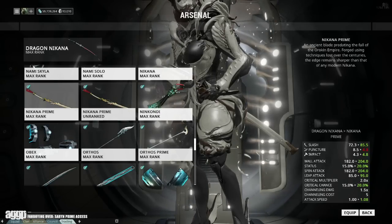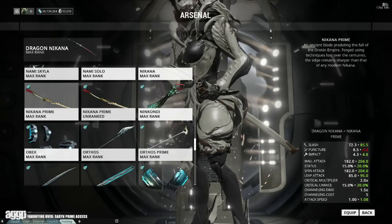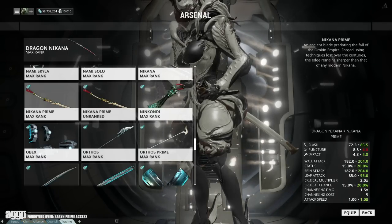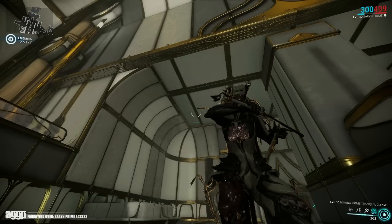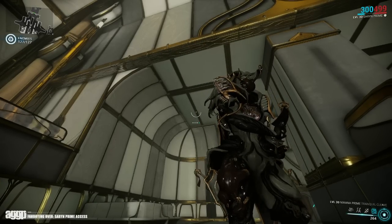And it doesn't stop there. The Nikana Prime sees a higher base damage from 85 boosted to a little over 95, while its crit chance has been increased to 20. It's also gotten a slight boost in attack speed and status. Regardless, this baby is absolutely amazing. My only complaint is that it's a bit hard to get a good look at the blade too often, which is sad because it's a complete showstopper.